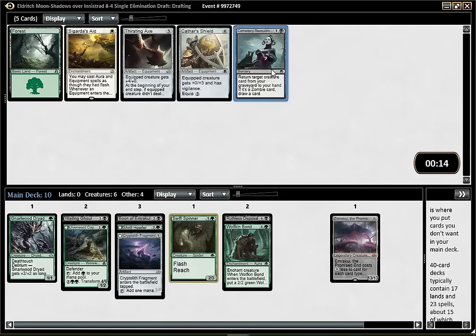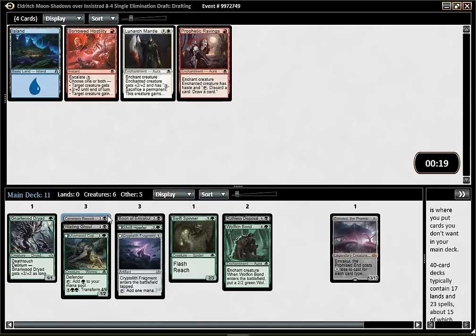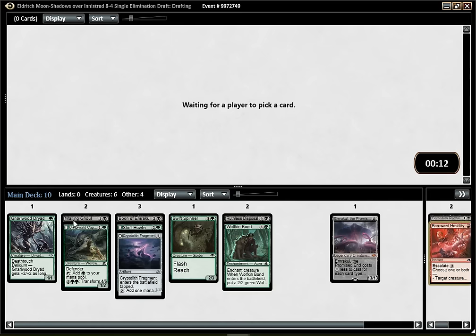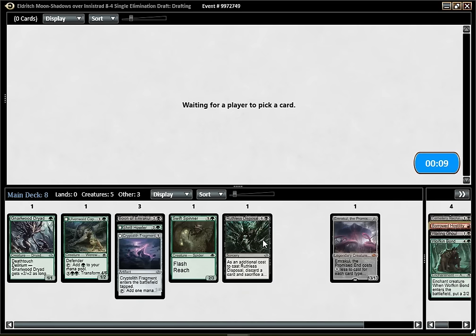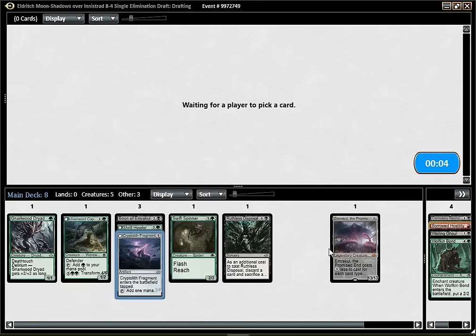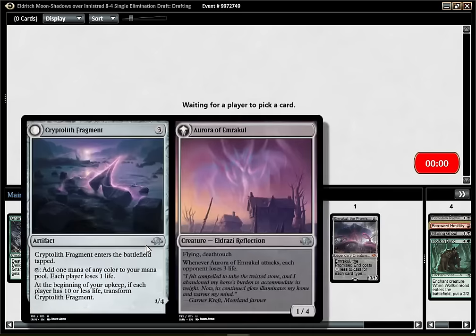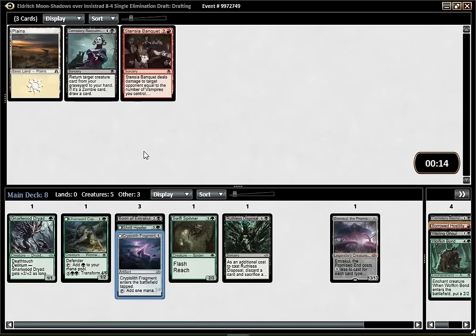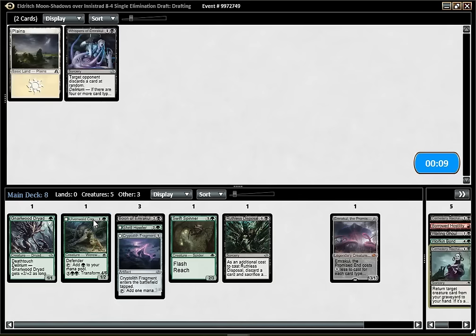There's a slight chance I play Cemetery Recruitment, maybe it could end up in the main deck. I think Hostility is the more threatening card here. Currently I'm just going to leave cards I'm happy to play. I'm not even sure I should be happy to play the Fragment, but when I'm trying to cast an Emrakul in a green deck with a decently high curve, an effect like this that I can transform seems decent - even though I don't really like losing life. There's still a slight chance I end up splashing a third color, in which case the Fragment would help quite a lot.